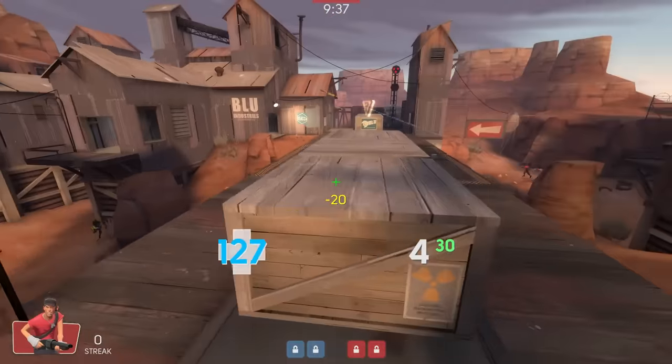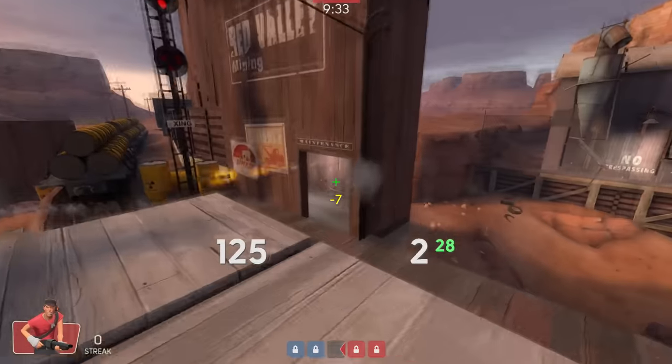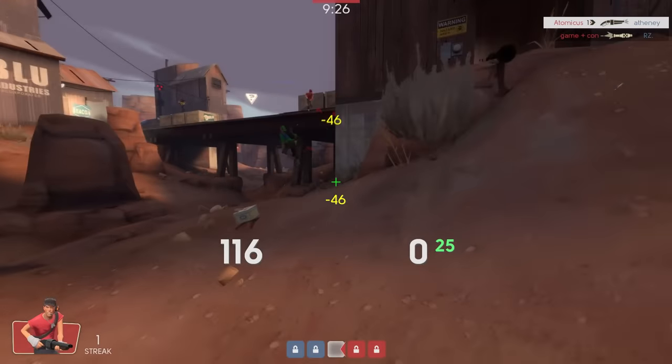We have 6 vs 6, also known as 6s. This format has been designed as a deathmatch game mode for competitive TF2. The main lineup for this mode is 2 utility classes, usually 2 scouts, 2 soldiers, 1 demoman and 1 medic.